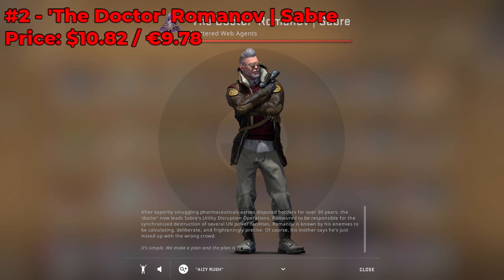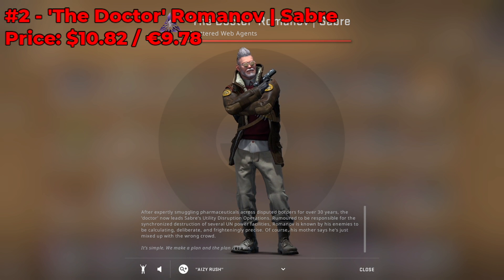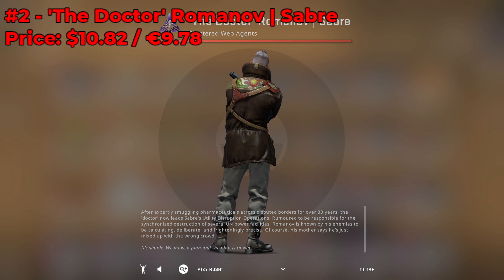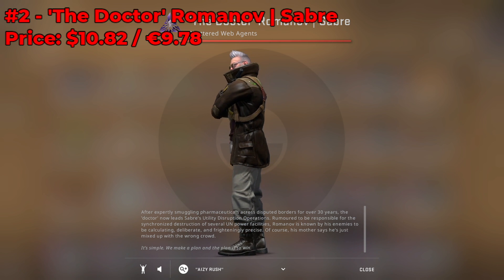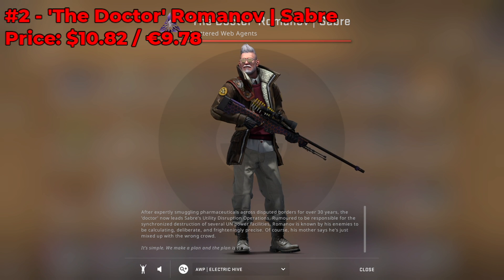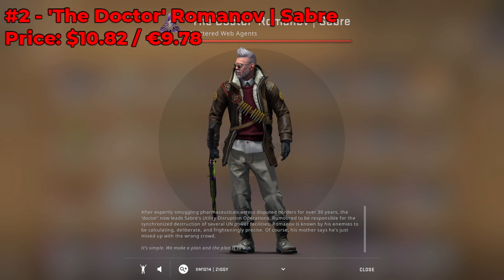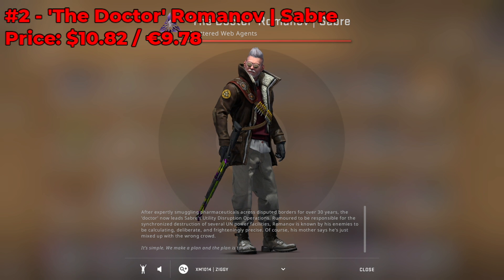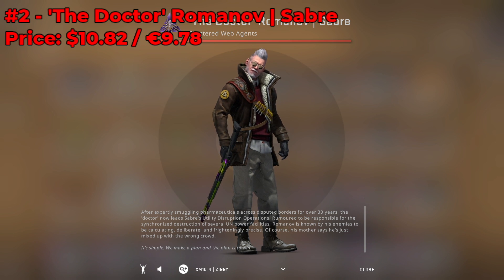Number 2 on my list has to go to Dr. Romanoff. He is a Saber and he is currently going for around $10.82 — so he's a bit expensive, but for good reason. He has some really funny shades and he's just such a goofy-looking character with that really crazy white hair. His overall outfit screams like a Doctor with a second identity — an assassin. He has a really nice sweater under his coat to make him look more official. He also has a really funny Russian accent, so if you're into that, you and your buddies are going to have a great time with him.